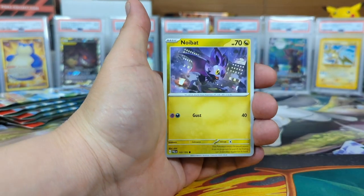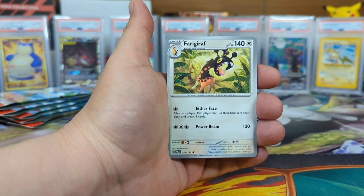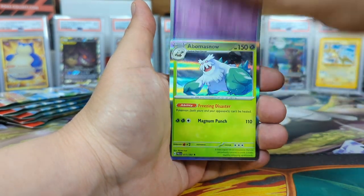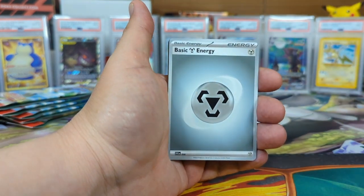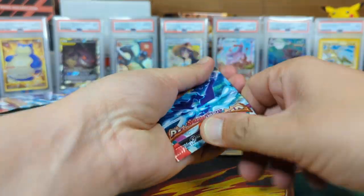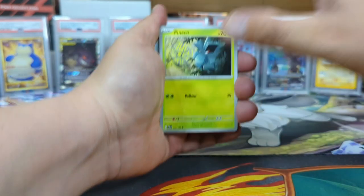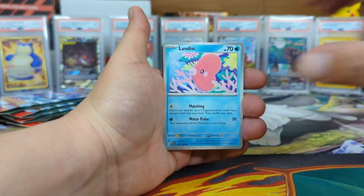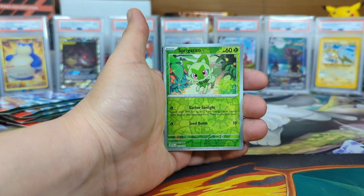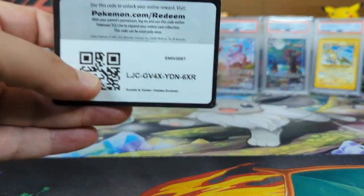Let's keep going with the rest. Noibat, Glimmet, Saguaro, Frigibax, Mankey reverse, Tinkatink reverse, into Abomasnow holographic. Let me know what you guys get with those code cards. I appreciate all the feedback I can get from these videos — I am trying to make it better and better. I've been doing it for three years. Please give a share, help a brother out. Super Rod, Luvdisc, Toedscruel, Pelipper, Finizen, Ramblin', Sprigatito reverse, into Hydreigon holographic. Code card on those.